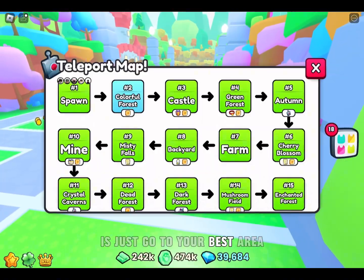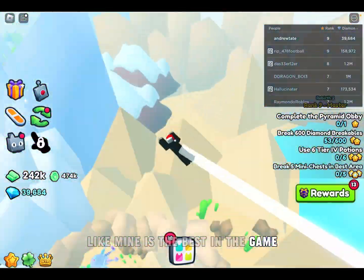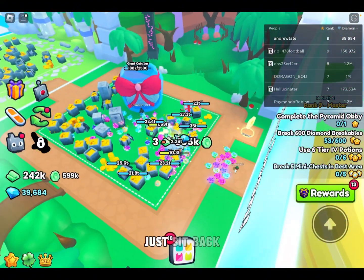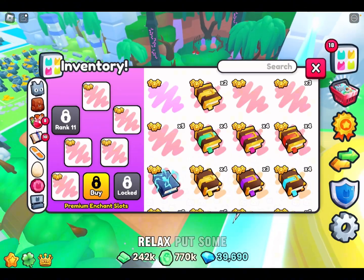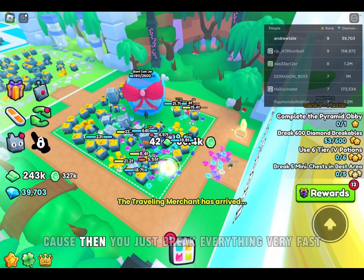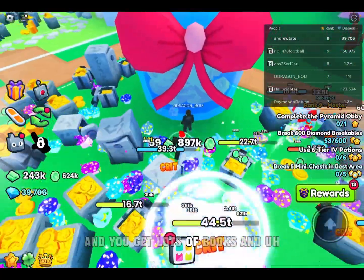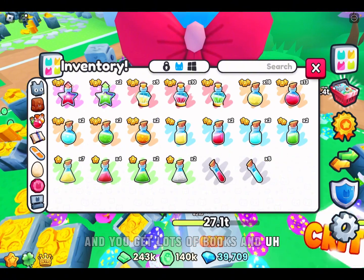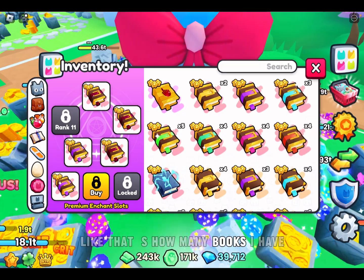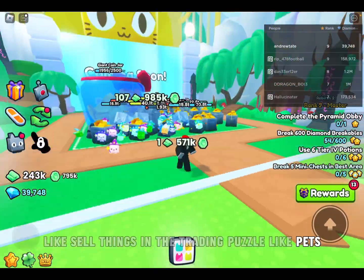First thing you're going to want to do is go to your best area — mine is the best in the game, there's a lot of game there. When you're there, just sit back, relax. I usually use damage, not treasure hunter, because then you just break everything very fast. It's very effective and you get lots of books and diamond potions.